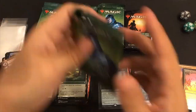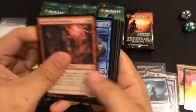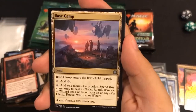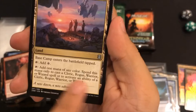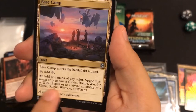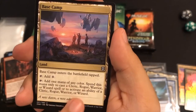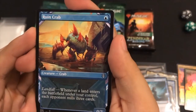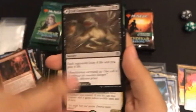Island. Commons, on commons. Base Camp - so this is part of the Cleric, Rogue, Warrior, or Wizard synergy. You can add one mana of any color - it comes into play tapped, but you can add one mana of any color as long as it's to pay for one of those creature types or an ability. That is really cool. Ruin Crab. Full art uncommon, and Zof Consumption - swamp on the other side. Akiri, Fearless Voyager. Swamp, ad cards.